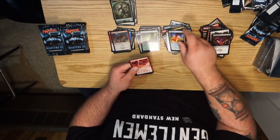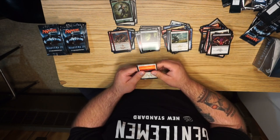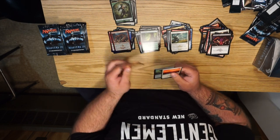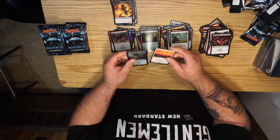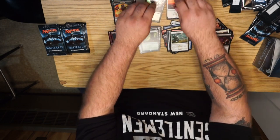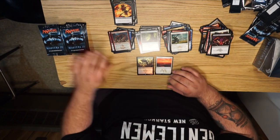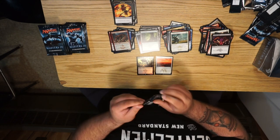Swiftfoot Boots — good uncommon. Lightning Bolt — good uncommon. Promise of Bunrei — good uncommon. Armageddon — that's our first mythic! Oh, we got two mythics in one pack: a foil Phyrexian Obliterator AND an Armageddon. Good times! These can come over here close to me because I like them. I'm feeling a lot better about this.